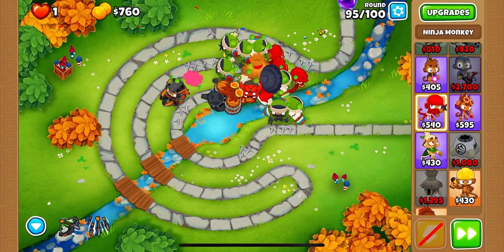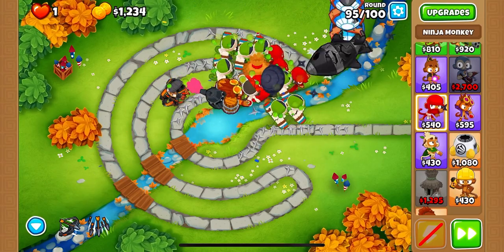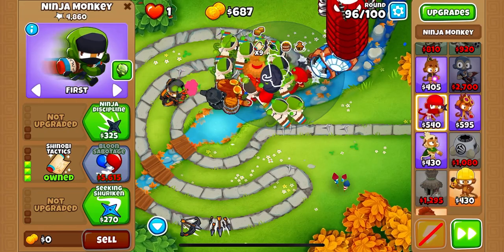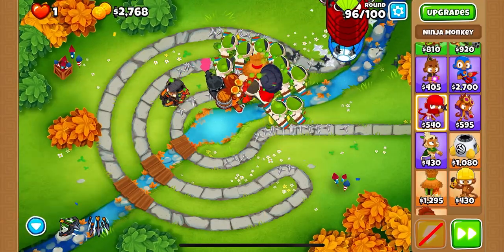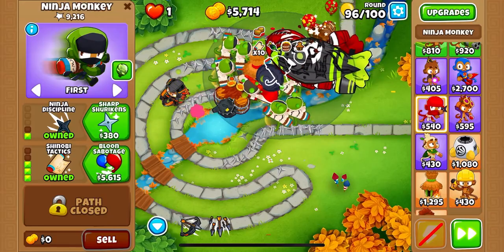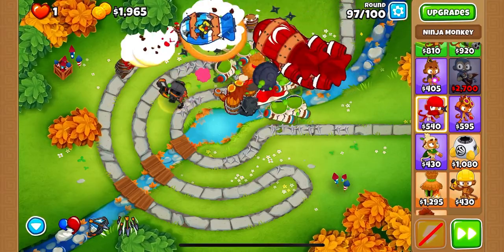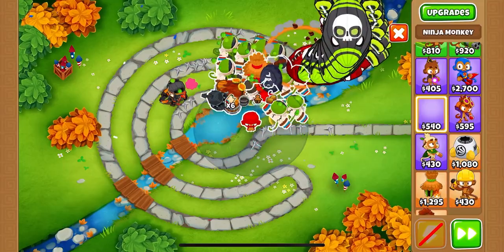Here is round 95 — let's see how we fare with a seven-times-buffed Grandmaster Ninja. Looking pretty good, pretty easy. I like that. We may be good for the rest of the game without having to get anything else. We'll get a Sabotage right there just in case we need it for round 98 or 99. I'd say we have nothing to be worried about at this point.